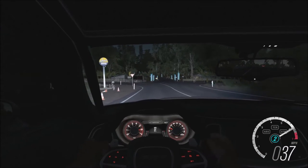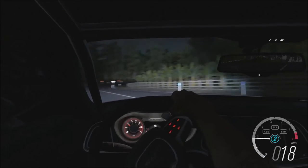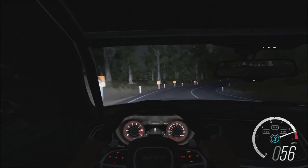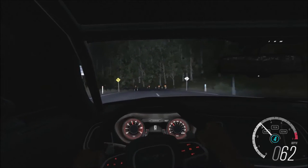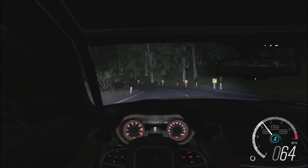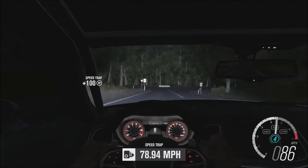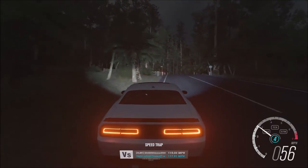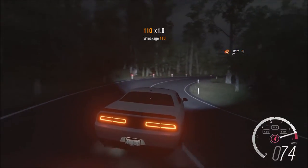This is the 2015 Hellcat and the MSRP is about $62,000. It has about 707 horsepower. The weight of the car is kind of heavy — about 4,500 pounds — but it all makes up for it with 707 horsepower and 650 pound-feet of torque.